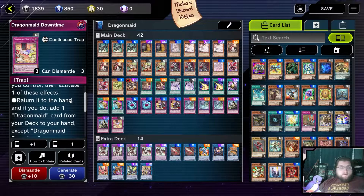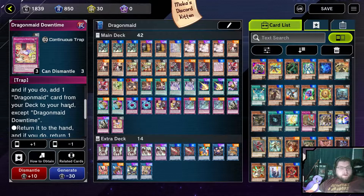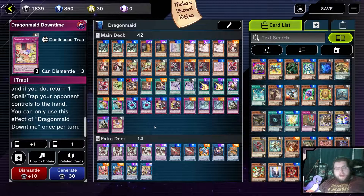Additionally, Downtime is a continuous spell that will stick around that you can activate by targeting specifically Dragon Maid monsters. You can return a card to the hand and add a Dragon Maid card to your hand, or you can return a spell or trap your opponent controls to the hand. It also gives you an additional search if needed, and is also a pseudo-trap negation if you activate it at the end step of your opponent's turn after they just set a spell or trap, bouncing it back to their hand.